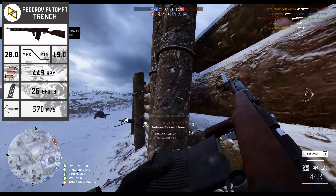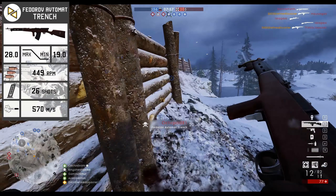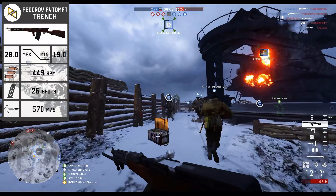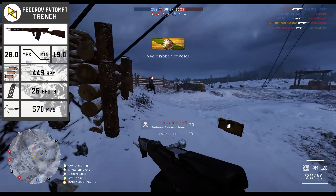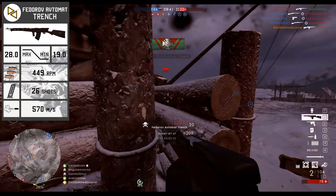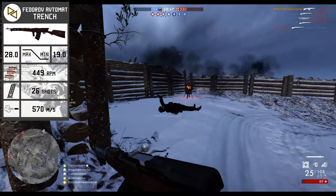With that low of a damage model, to compensate for that you have a very high fire rate — the highest actually in the Medic class of weaponry at 449 rounds per minute. This comes with, for the Medic class, relatively poor muzzle velocity at 570 meters per second. Its magazine size is also quite good at 26, though maybe not quite as good as many of the other automatic weapons out there.